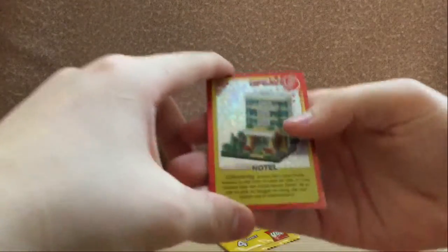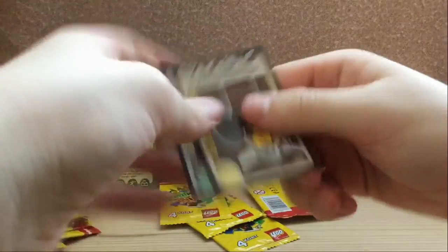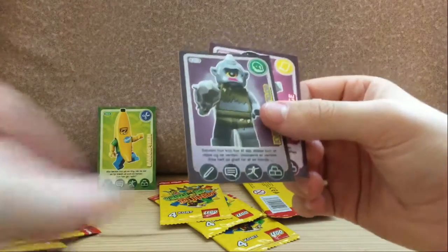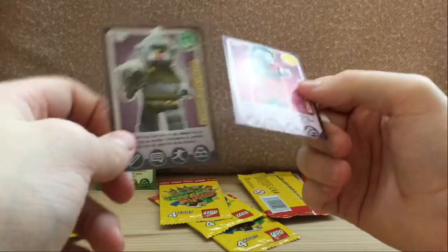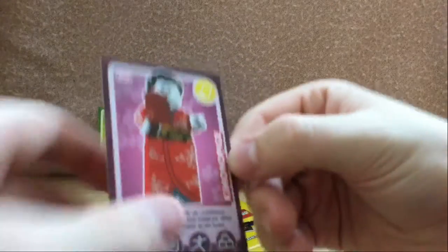Let's go on to this one. We have a hotel — wow. This is probably not the real way to open these but I don't care. We have white viking woman, cyclops, and kimono girl.